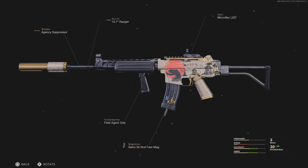Next up, we have the Krig 6. We have the Agency Suppressor — I just love using the suppressor on this weapon, it feels really nice. We have the Range Barrel for increased damage range, effective damage range, and bullet velocity. Then we have the Field Agent Grip, the Fast 50 Mags, and the Microflex LED, because the iron sights on this weapon are absolutely gross. If you want more mobility, you can swap the muzzle for a different stock. I like to use assault rifles for a slower playstyle, so speed isn't a priority.